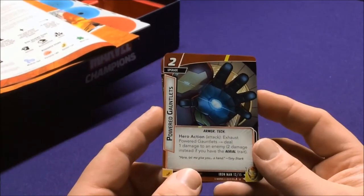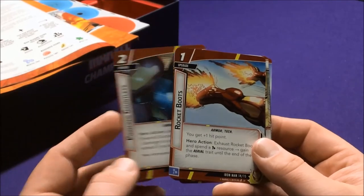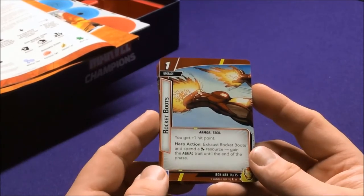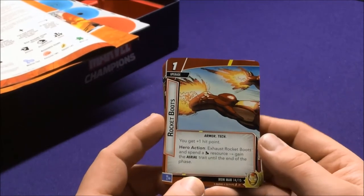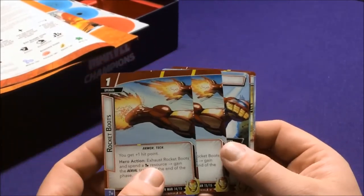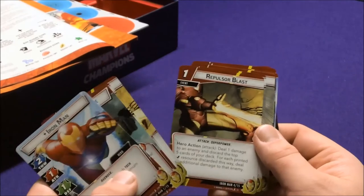Power Gauntlets: exhaust to deal one damage to an enemy, two instead if you have the aerial trait — and there's one for each hand, which makes sense. Rocket Boots give you plus one hit point. Exhaust Rocket Boots and spend a Genius resource to gain the aerial trait until the end of this phase. So it doesn't just give it to you — like the Captain Marvel one, you have to pay for it each turn. But you get two of them and you're just exhausting them, so you don't have to discard.